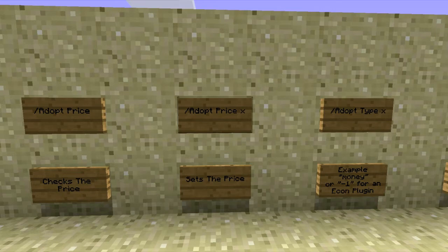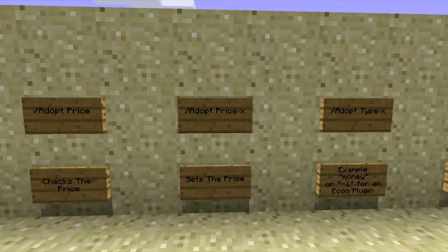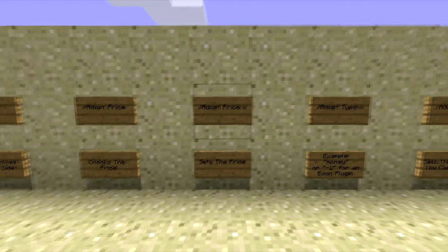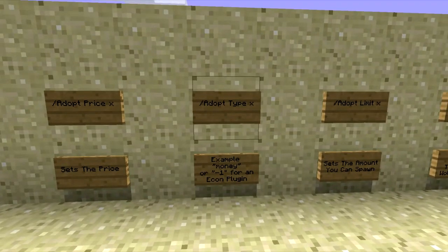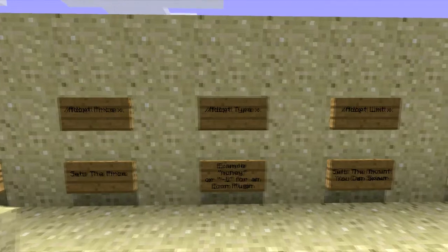Next, we have adopt price X, which lets you set the price by replacing X with a number, an item name, or an item code — like coal colon five. After that, we have slash adopt type. This can be set to money, or minus one for an economy plugin, or you could specify the type of payment you want players to use to obtain a wolf.